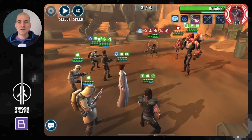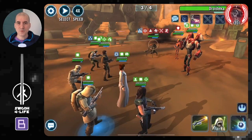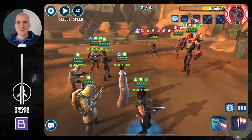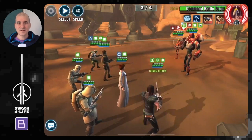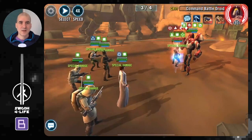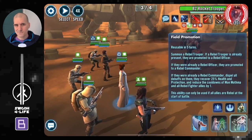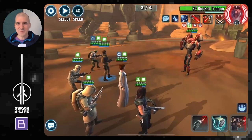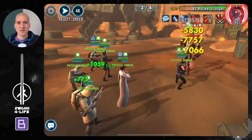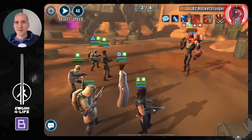Got some debuffs out with Cassian and got ability block on the sniper droid, so he won't be able to annihilate. Now going after Droideka — daze is really helping from the rebel fighter's basic, so Droideka and sniper droid can't gain any bonus turn meter. Routine battle from here. Going after command battle droid next because of his mass AoE on basic. Just keep pushing, making sure special abilities are off cooldown for the next and final wave.